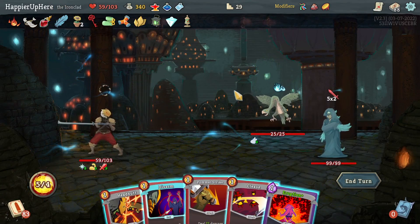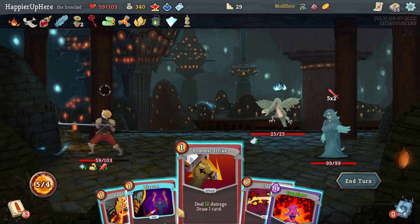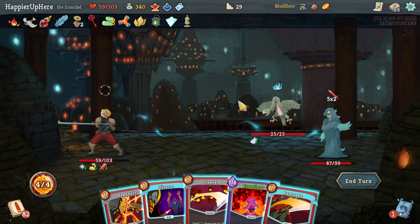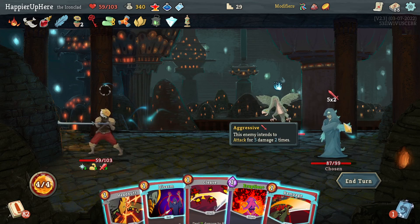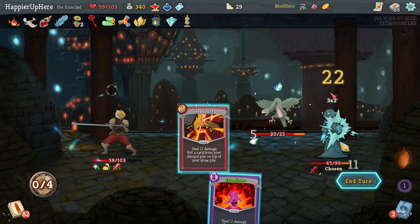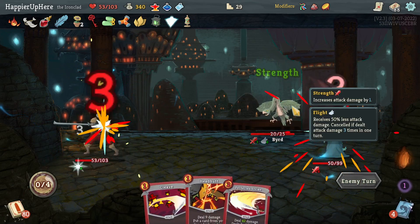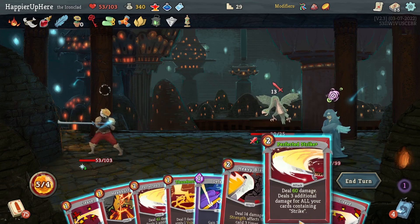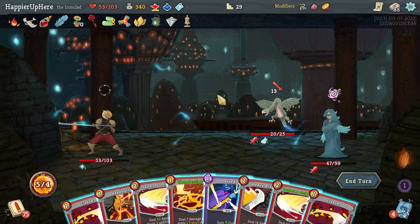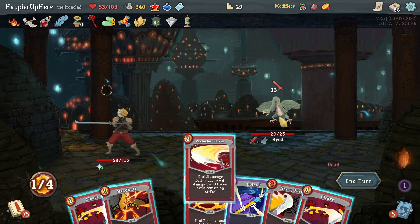10 incoming — let's do kind of under Eruption, it'll be 12 damage once I play Disarm. Let me see what the Pommel Strike gives me first. It's risky — let's just avoid the Eruption. I'll draw extra cards with the damage so that's fine. 13 incoming — Perfected Strike, that's not a bad amount of damage. A little bit of extra strength and with vulnerability I should be enough to kill. Let's do Perfected Strike and kill. Awesome.